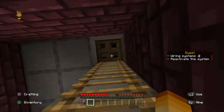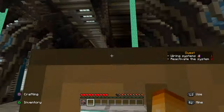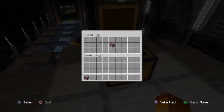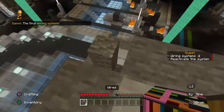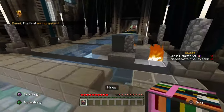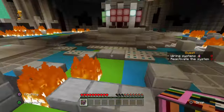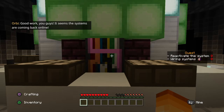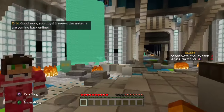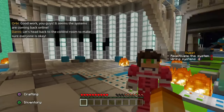So I go up here. Nothing here. Let's go for that wire — one here. The final wiring system. One here, and one over here. Good work, you guys. It seems the systems are coming back online. Let's head back to the control room to make sure everyone is okay.